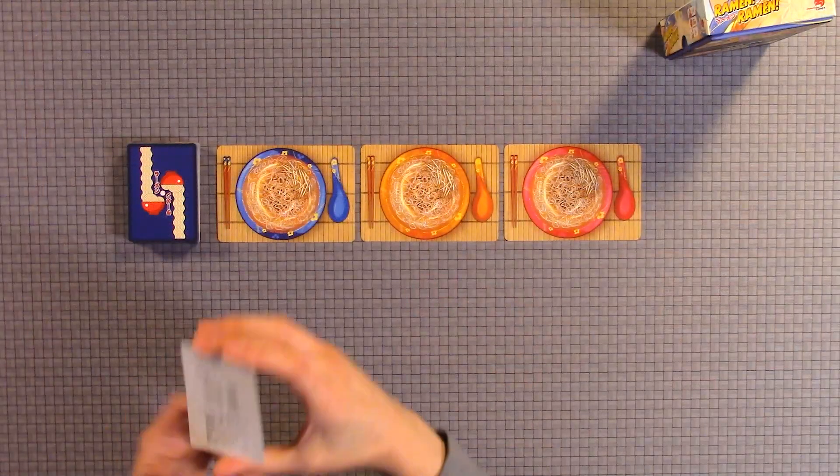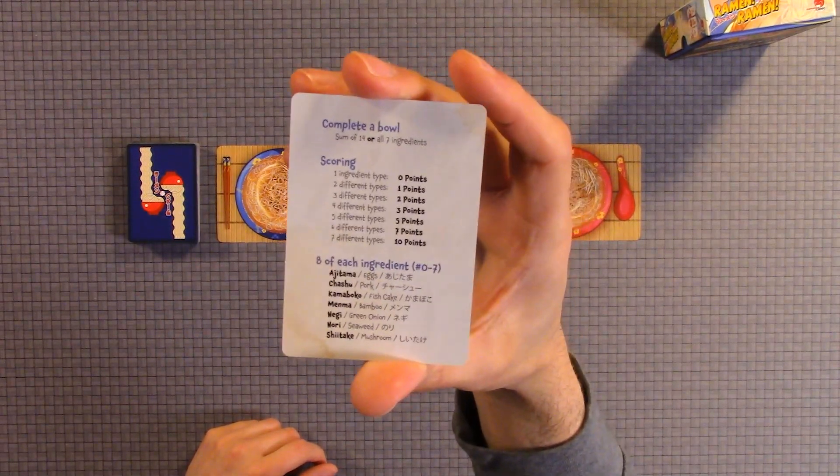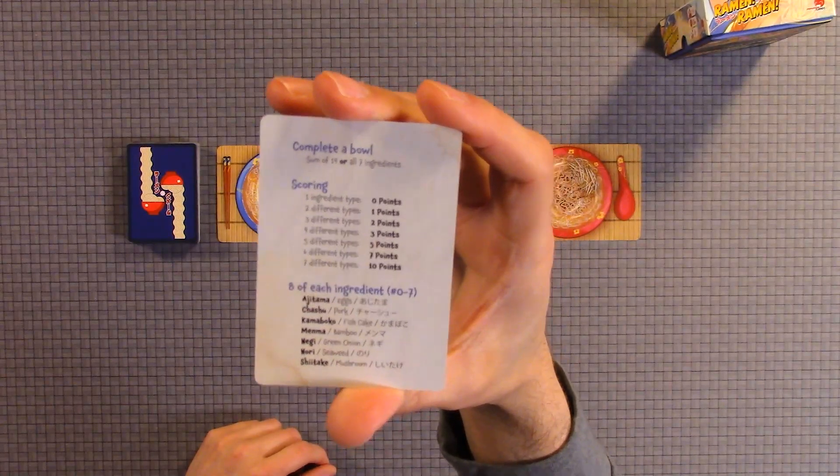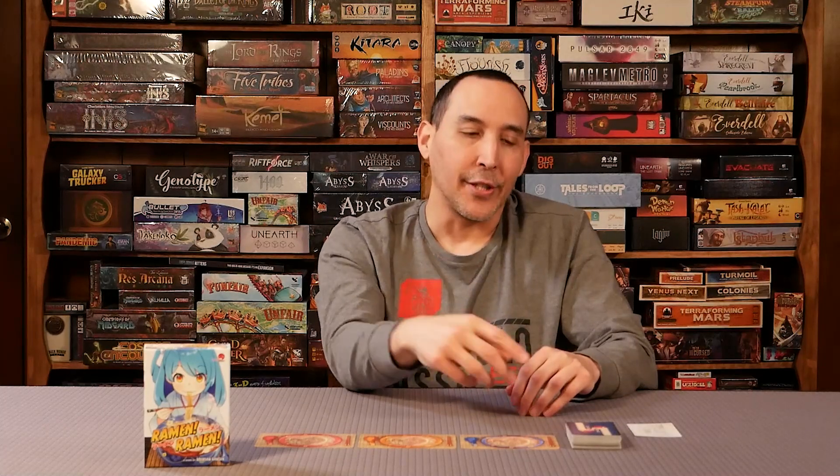When you get all seven ingredients you get 10 points, and they cannot be the same so they have to be seven different ingredients. The way that works is you put one first in your bowl and then you put one in your opponent's bowl. After that you grab a card — you always have four cards in your hand — so you grab a card from the pile.